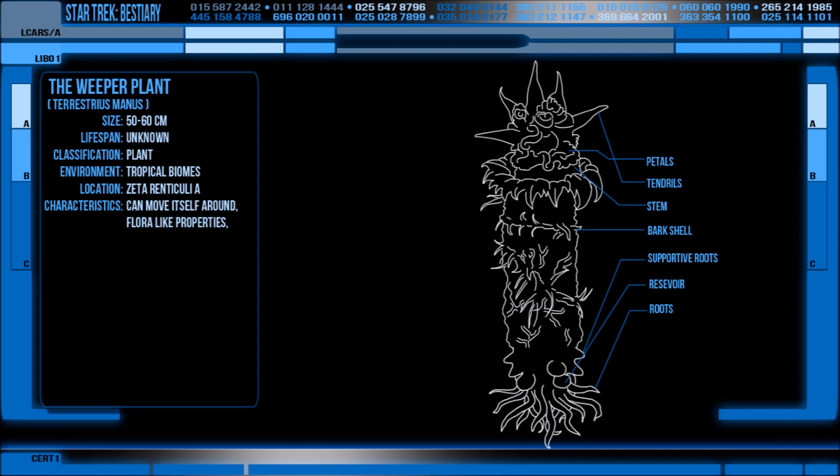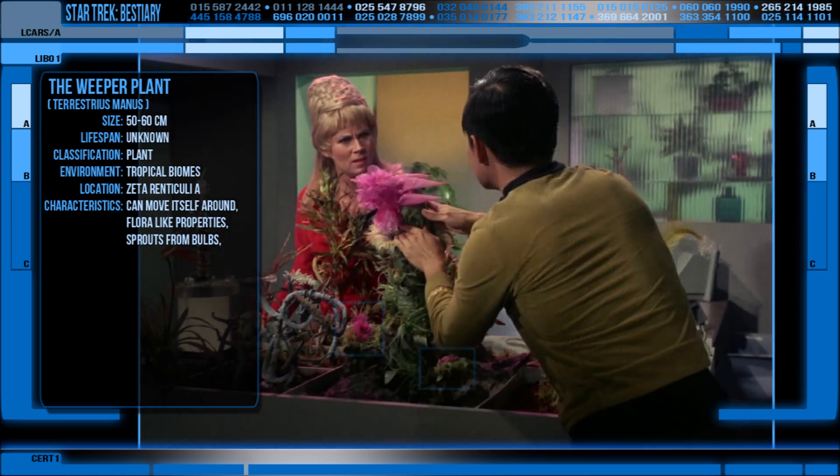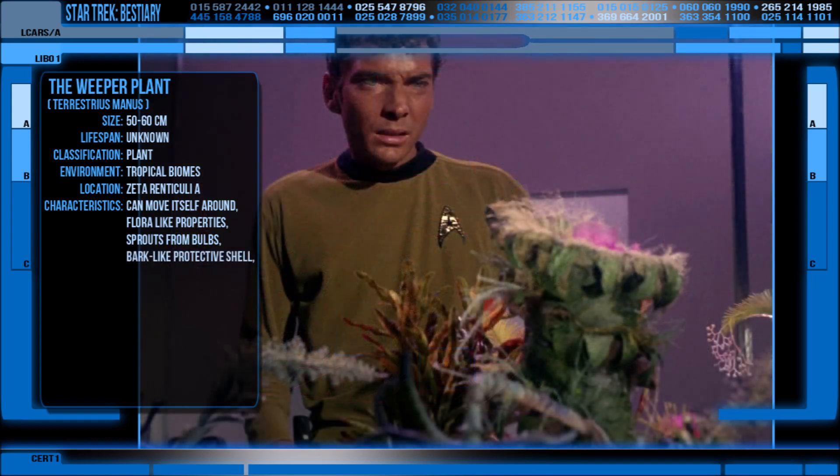There are also nodules that contain its reproductive parts, and presumably it could leave these embedded in the ground when it moves on, leaving its bulbs behind to propagate. Don't be dirty minded there, you at the back. It has an outer shell of bark-like skin that acts as protection, effectively forming a trunk.